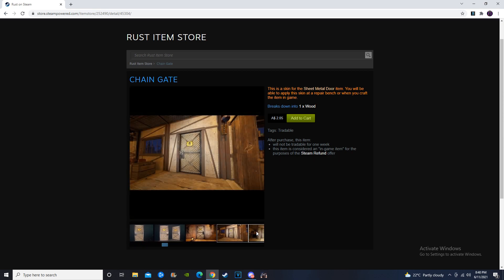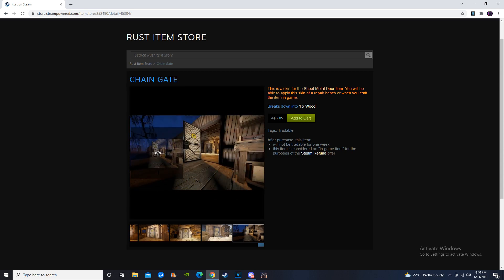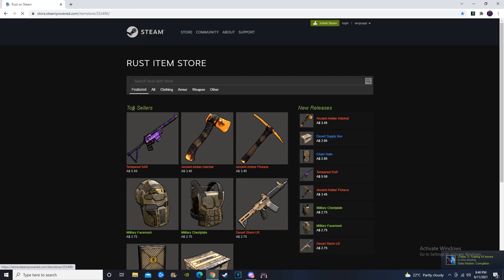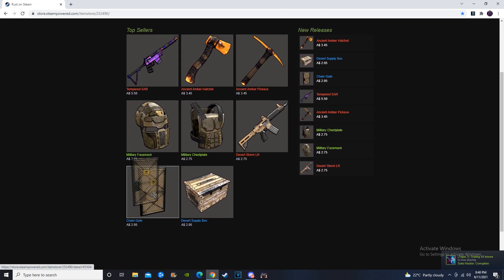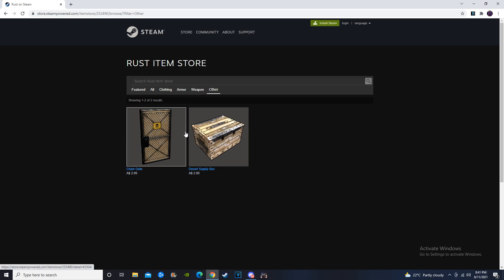I don't think this one's going to make you money. We have a million Sheet Metal Door skins on the community market — basically not even an exaggeration at this point. I honestly don't think the Chain Gate is going to make you any profit because I don't think the demand is going to be there. Currently it's second last on the top sellers, and that is just not a very good spot. It clearly doesn't have very high demand.